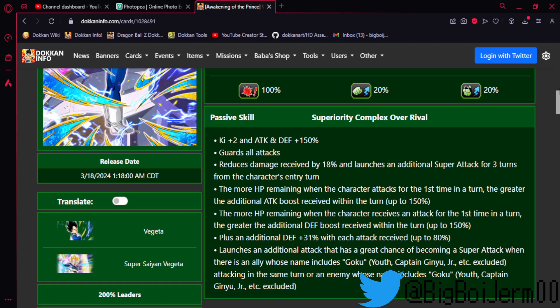He gets a guaranteed additional super for three turns from the character's entry turn. The more HP when the character attacks for the first time in a turn, the greater the additional attack boost within the turn — so the more HP you have, the harder Vegeta will hit, up to an extra 150 attack. The more HP when the character receives an attack for the first time in a turn, the greater the defense boost, up to 150. So he gets an extra 150 attack and defense depending on HP. At full HP you get the full 150 in both. Then you get an additional 31 defense with each attack received, up to 80.